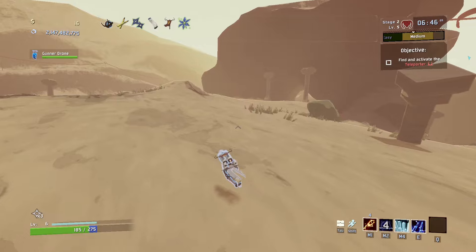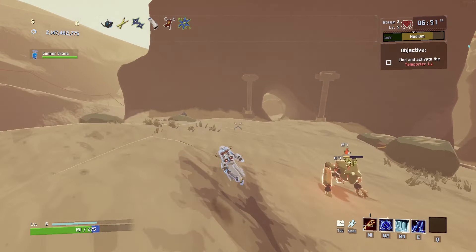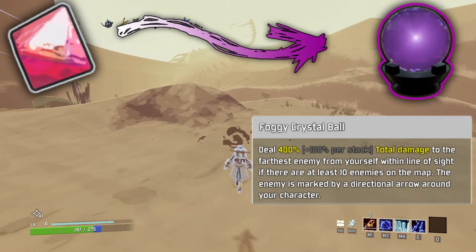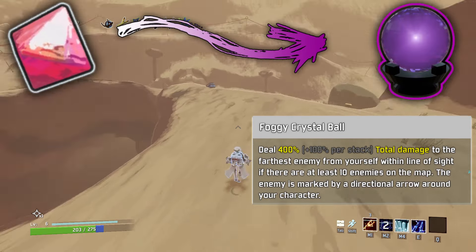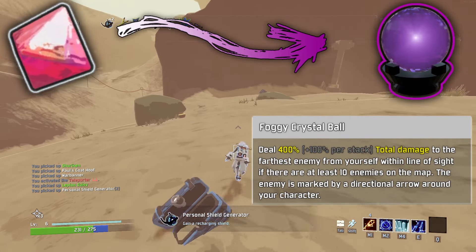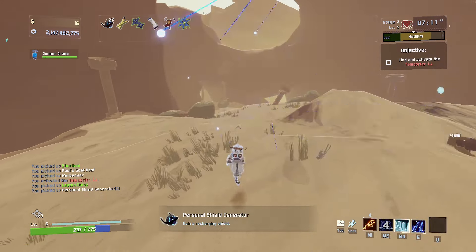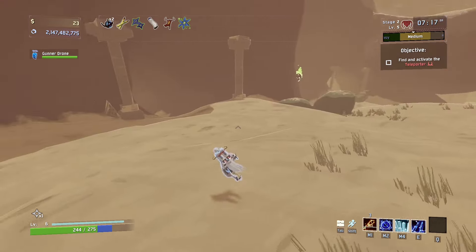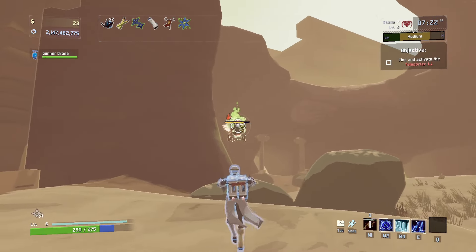The void variant of the focus crystal seemed like it would be very obvious as to what it was going to be, so I wanted to avoid that. I think what I came up with certainly avoided this. Boggy Crystal Ball. Deal 400% plus 100% per stack total damage to the farthest enemy from yourself in line of sight if there are at least 10 enemies on the map. The enemy is marked by a directional arrow around your character. The obvious answer I thought was just deal damage to enemies that are far away, but I didn't want to make this item just do that, so I decided to go a more complicated route. This would be fun to work around due to the line of sight requirement — you could try to manipulate your positioning in the environment to only see an enemy you wanted to, to get the most out of this item.